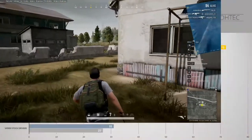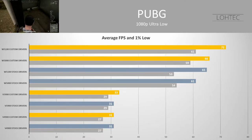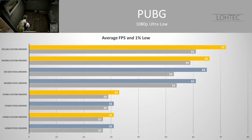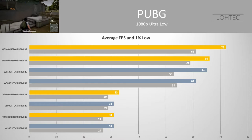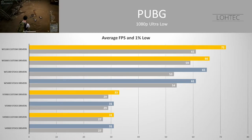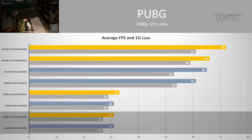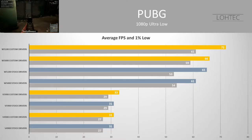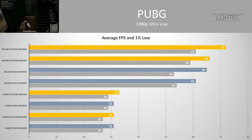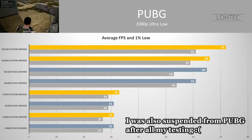The story changes in PUBG. At 1080p ultra low quality settings, we can see an 8% boost in performance by using the custom drivers. The newer GCN cards see the biggest gain, with the W5100 increasing from 65 to 72 FPS and the W5000 increasing from 61 to 66 FPS. The V5900 also sees a 6% increase from 31 to 33 FPS, though a 2 FPS difference is hard to notice. The V4900 seemingly has no gain, likely due to the 1GB memory limitation, though since PUBG is a dynamic game the workloads can vary between runs.